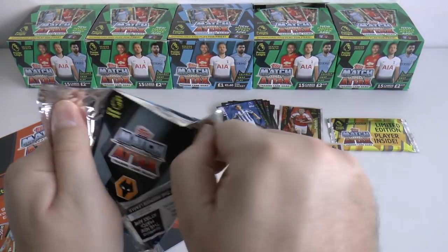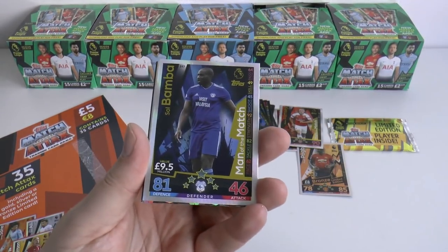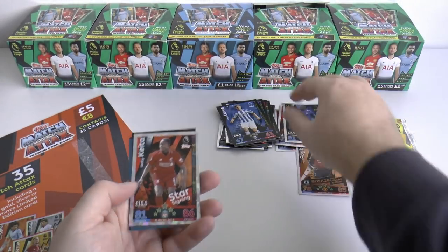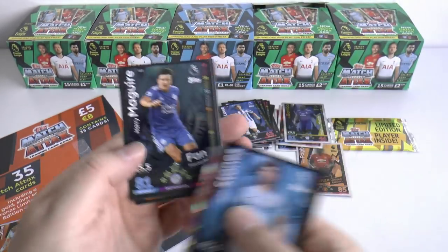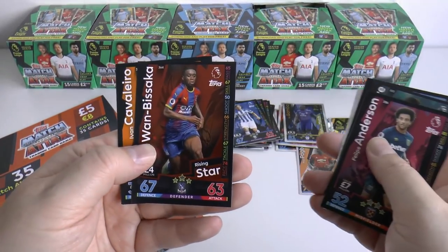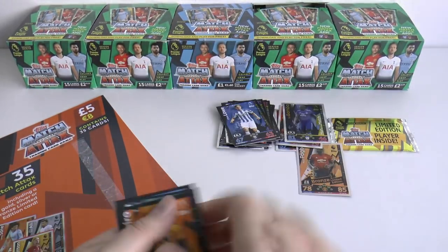Let's move on to our final standard pack — possibly the best multi-pack we've opened this season. We finish off with another man of the match: Sol Bamba of Cardiff. Then we've got Keita, a star signing, followed by John Stones, Harry Maguire — fan favourite — Felipe Anderson's base card, Juan Bissaka the fantastic young rising star full-back from Palace, and Ivan Cavallero.